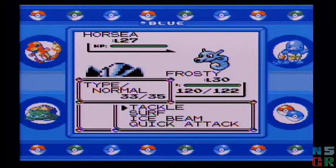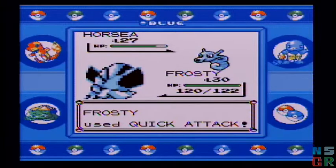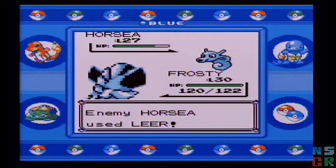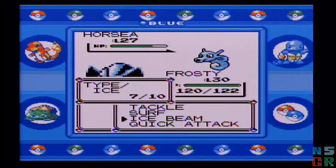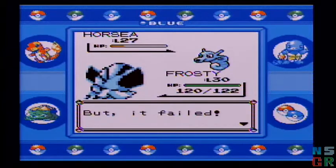Horsea — I've got to be careful because I can be poisoned and have my defense lowered. Let's just use Surf and see if I can get a little more damage on it. It won't be a lot since it's Water on Water, but Surf is still a pretty powerful move.